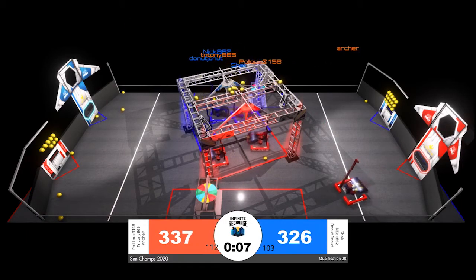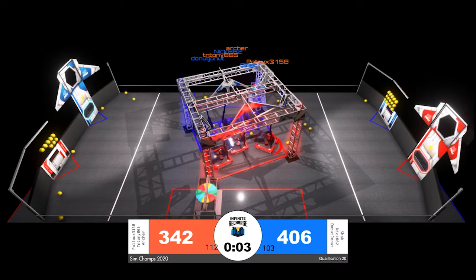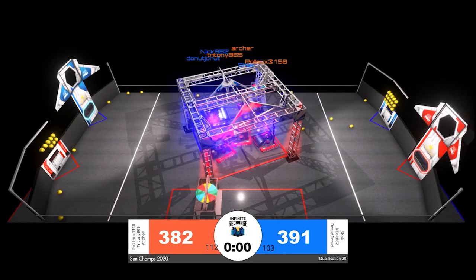The robots extend their manipulators and get hung on the shield generator switch. Pollux and Archer in red both extend their manipulators outside of the rendezvous point, which is absolutely allowed in our simulated matches of Infinite Recharge — it may make it a little easier for these robots to get positioned on the switch at the end of the match.